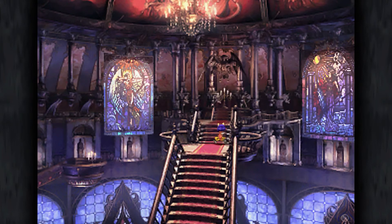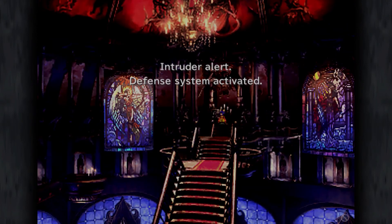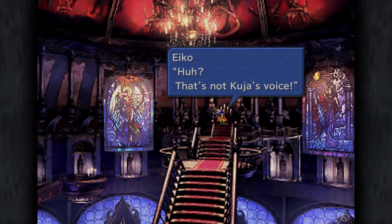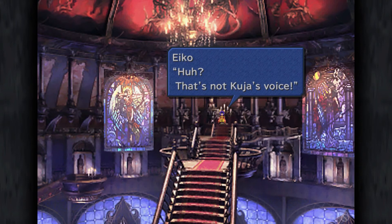And from here, doesn't look like there's anything else but this one lone candle all the way to the far left. Intruder alert, defense system activated. Initializing automatic countermeasures, transferring from observation to attack mode. This is not something I want to deal with right now. Is it going to move forward? That's not Kuja's voice. Okay, yes, this is going to be a good place to stop because I feel like we're about to get into a boss fight. Thank you guys for watching this episode of Let's Play Final Fantasy 9 - we're making big progress through this place. Hopefully in the next video we will be advancing to actually get out of here and reconnect with everyone else. If you guys liked the video, please give it a like, leave a comment, and let me know how your day is going down in the comments section below. I'll see you guys in the next one, take care everyone.